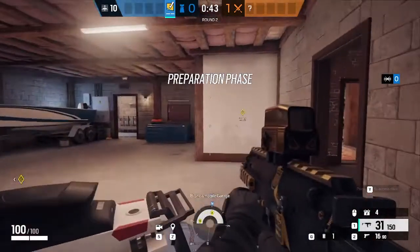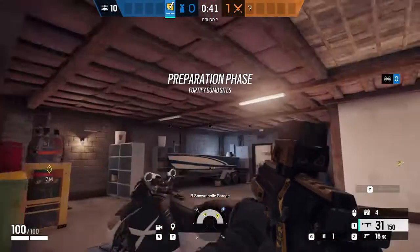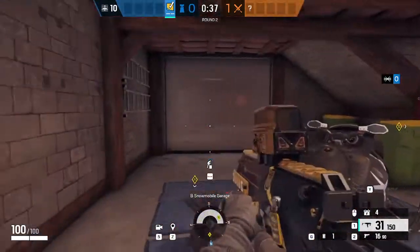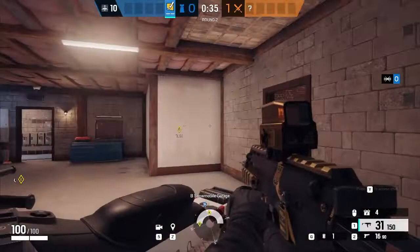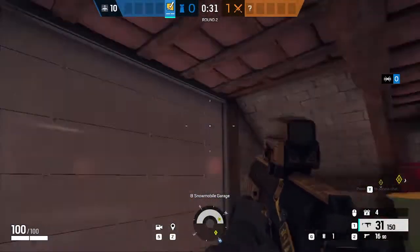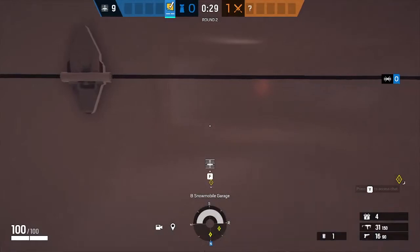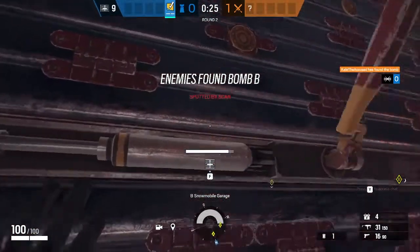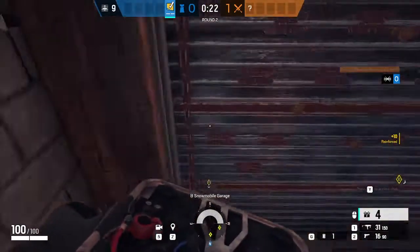In this video, I'm going to be showing you how to defend and set up the basement of the chalet with a Bandit. The first thing you're going to want to do is reinforce the garage wall, and put two of your Bandit charges on the wall so that way it gets electrified.